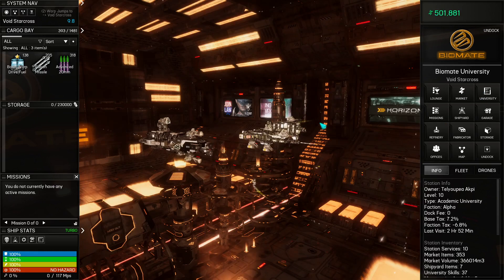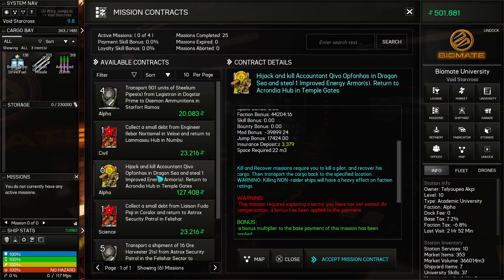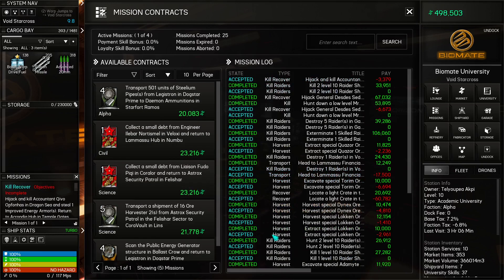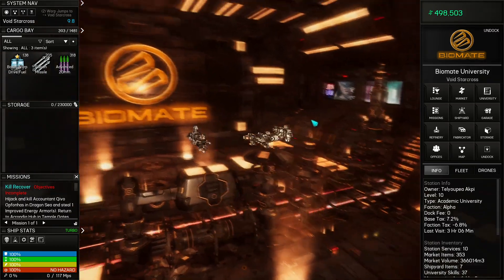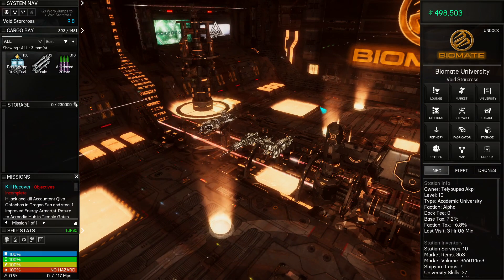Alright, those are sold. We don't have any missions — maybe we want to grab a mission before we head back. Hijack and kill an accountant — goes to a sector I haven't visited yet, but it's for Alpha. It's a lot of money though, so I'm going to take it. My future self is going to regret it, but that is a problem for another day. That's gonna do it for us. Thanks for watching — see you next time.